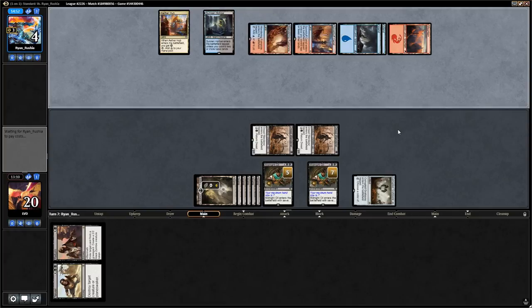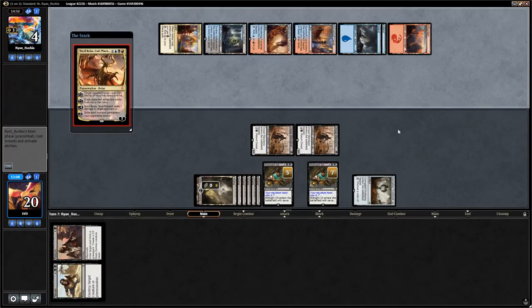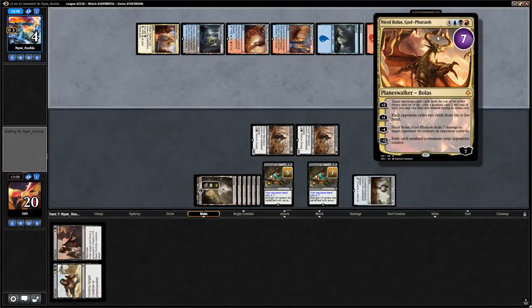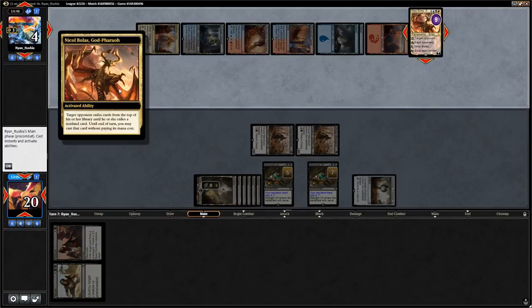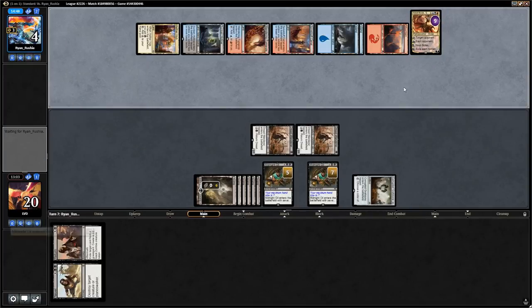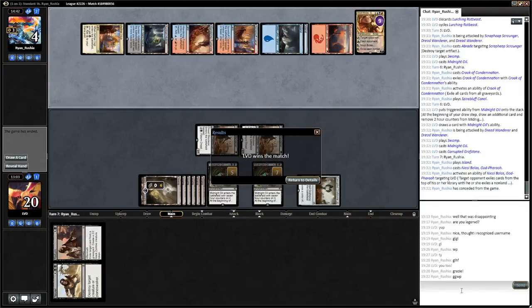Nicol Bolas — not great against our Midnight Oils. They try to find a card from our deck and reveal a Midnight Oil, which might lose them the game. They just concede — they don't have an answer to our Wanderers and we win the game. Our sideboard plan worked out nicely — Dread Wanderers and Scrap Heaps backed up by Midnight Oil. We didn't even need the Torment of Hailfire there.